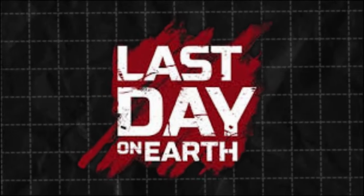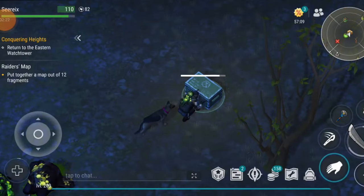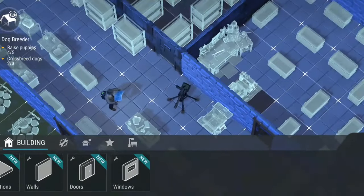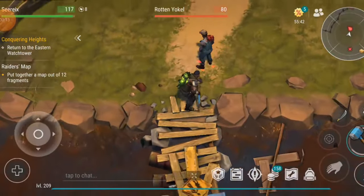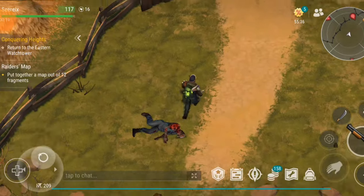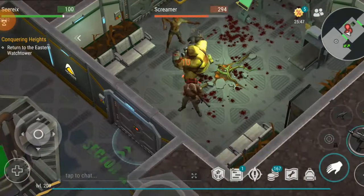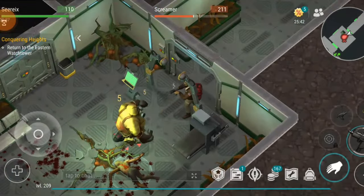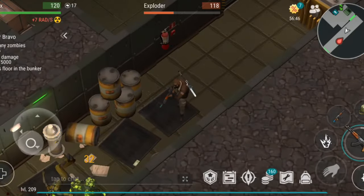First off, let's break down the basics of Last Day on Earth. LDOE is a zombie survival game where players gather resources, find food and water, equip themselves with gear, and build a base to defend against zombies and raiders. The gameplay is designed around clearing increasingly difficult locations and battling challenging bosses. Over time, you'll farm essential materials to craft more advanced items and gear, which helps you survive even more difficult areas. But as you progress, gathering those materials becomes more challenging, and the grind to obtain the necessary resources can feel never-ending. Sometimes, there are only a handful of ways to get the items crucial to your progression.